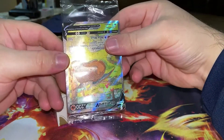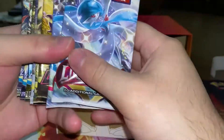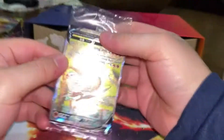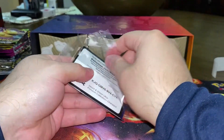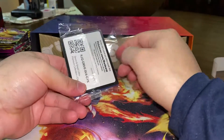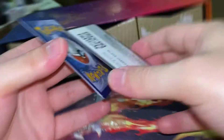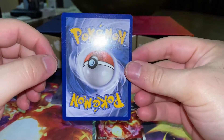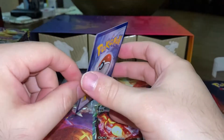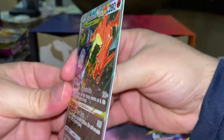And the one you guys have all been waiting for — here are our promo cards, which are probably in terrible condition, but let's be hopeful. And another eight packs. Here goes — moment of truth, let's see the quality of these cards. We have our Charizard V — look at that shine. Then we got our V-Max, and there is our V-Star.